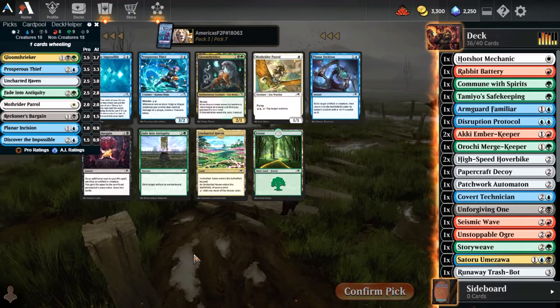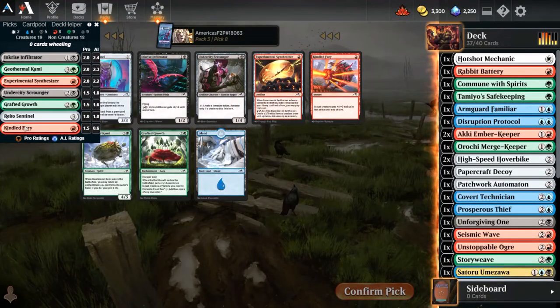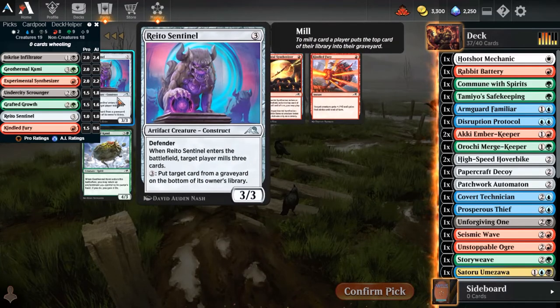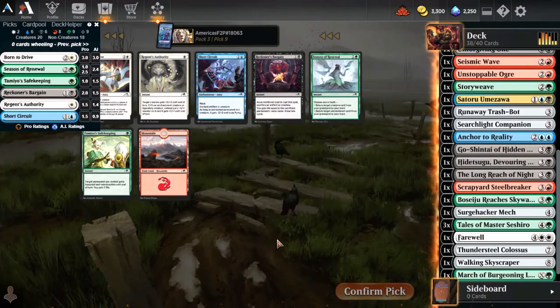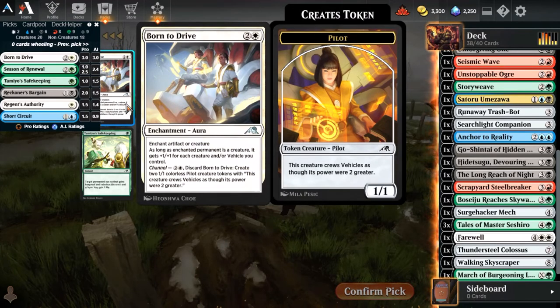Discover the Impossible feels a little less good. Prosper's Thief on the other hand feels pretty strong - it might even get played today. Is there anything here I take over the Sentinel? Infiltrator - that is probably twice the card of Sentinel. I'm just not feeling Mill at the moment, so I think I'm going to go with the Infiltrator. Board to Drive - do we do Board to Drive right here for the Vehicles deck? Season of Renewal is the other possibility. This gets Creature or Enchantment. That's a tough choice - not going to lie. Yeah, I'm going to have to do Board to Drive. It doesn't help this deck at all. Sunblade Samurai is the best card in the pack. Brute Suit is not far behind.